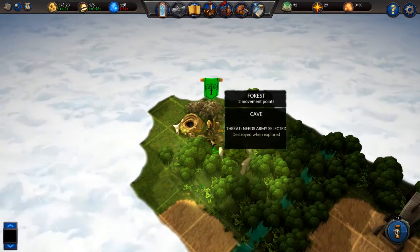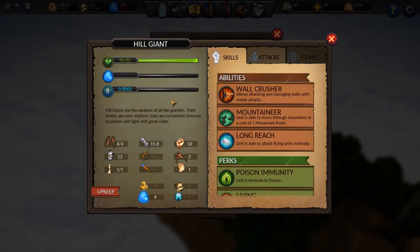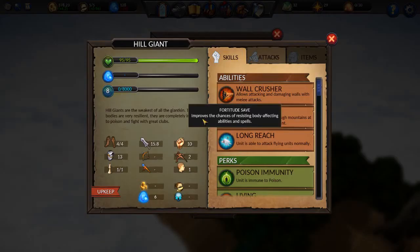Ladies and gentlemen, welcome back to Planar Conquest with no fair fights. Today's episode will be the Hill Giant and the Acid Elemental.